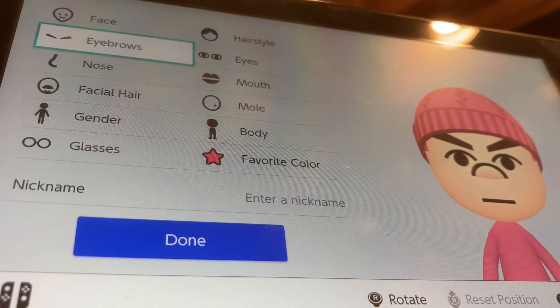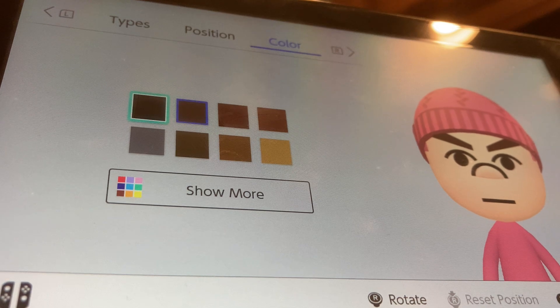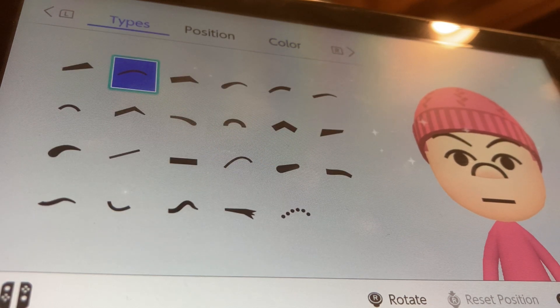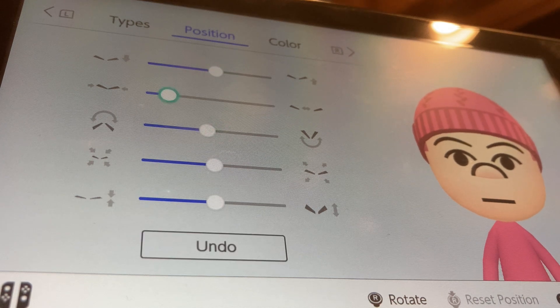We're going to go to eyebrows. We're going to make the eyebrow color black. We're going to be choosing these eyebrows. We're going to tilt them down by one, separate them by three, and put them down all the way.